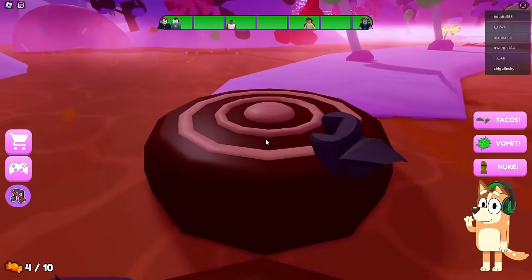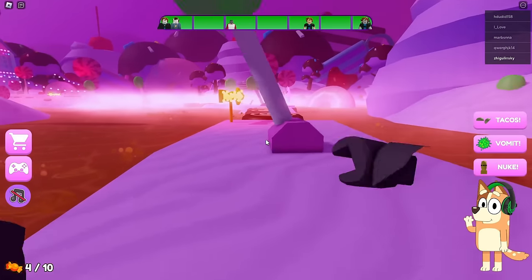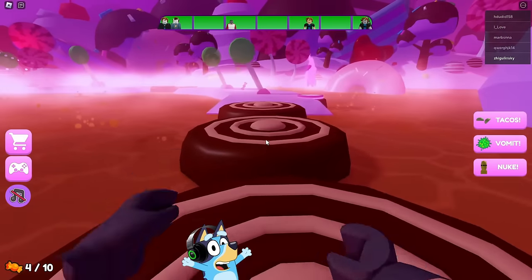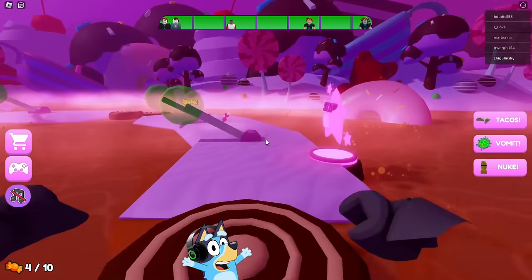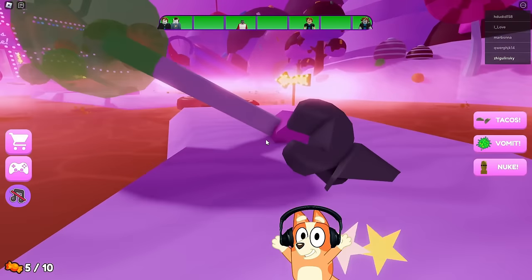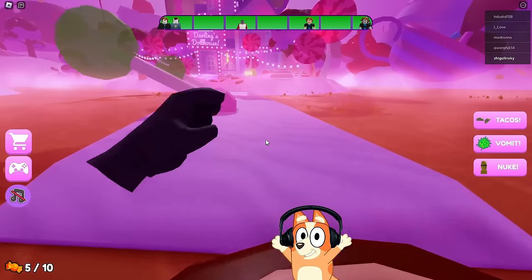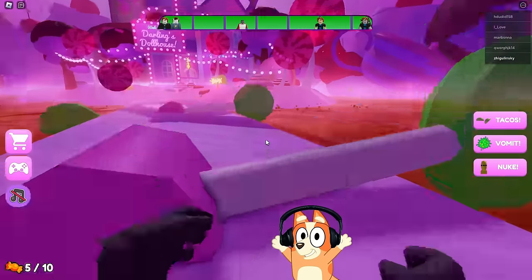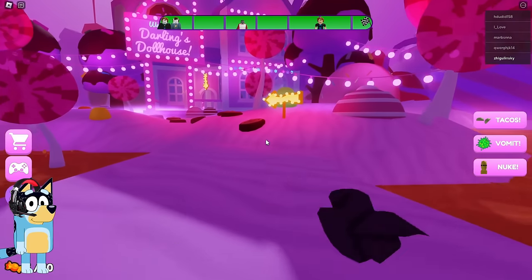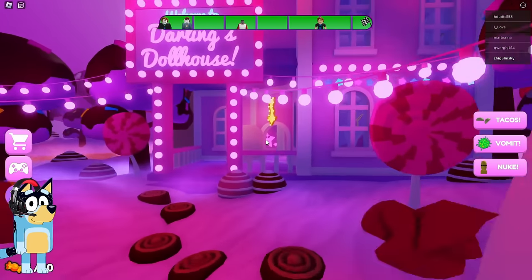The next location looks even more beautiful because donuts and lollipops have also been added there. The creators of this game tried very hard to create such a colorful and vibrant location — I really like the fact that in Roblox you really come across such well-developed and detailed maps. This makes me want to play this game more and more. Can you imagine how much effort was put into creating this particular location? We have already collected as many as five candies — I hope we can collect them all. The last lollipop remains — we passed it!